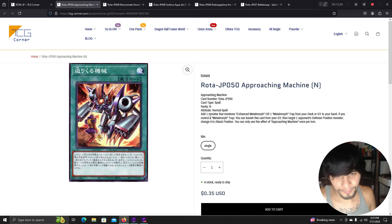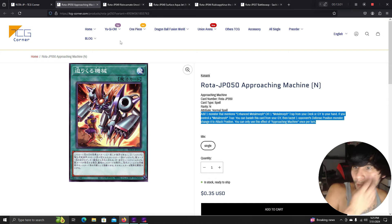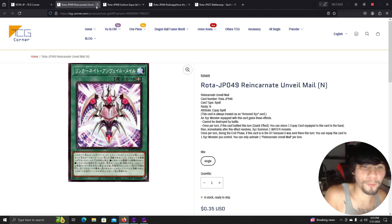Approaching Machine: add one Monster Dimensions, Enhanced Metamorph, or Metamorph trap from your deck or graveyard to your hand. If you control a Metamorph trap, banish this card from your graveyard and target one opponent's defense position monster — change it to attack position. So now there are about nine ways to search Metamorph.